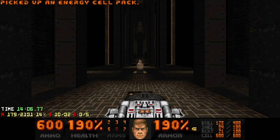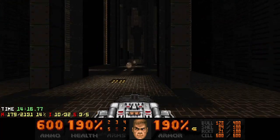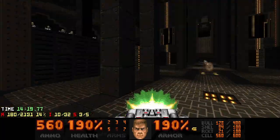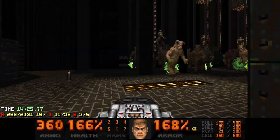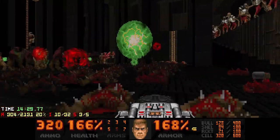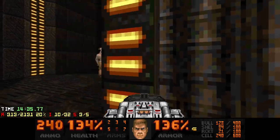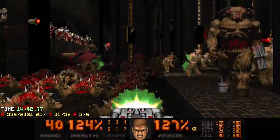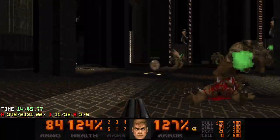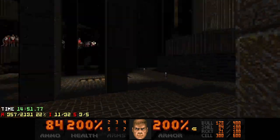There's also an arch-vile all the way across the room, so I go ahead and delete him first — he doesn't have a big range of how far he can see you, but I just delete him first. Then imps — imps need to go down first so you can have the space to run around. When it comes to infighting, the cybers that are high up are plenty, so I just kind of get rid of the guys below as I have the opportunity.